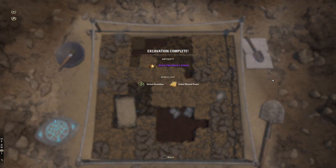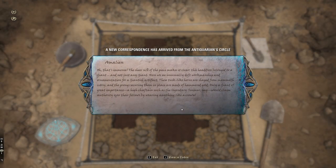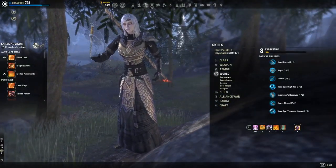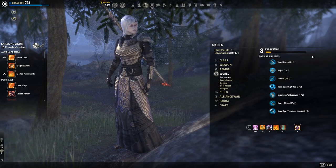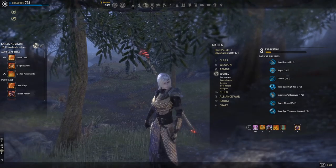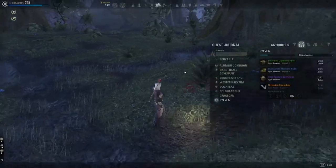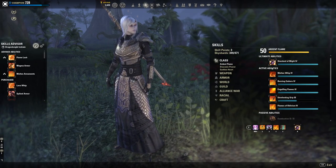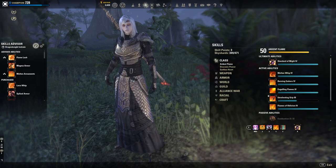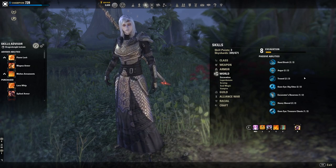That's the excavation process, and it's something you get better at the more skill points you have invested. For the harder antiquities you'll need more points in the Auger, Excavator Reserves, Heavy Shovel, and Hand Brush — these are crucial. It's complicated when you first go in, especially on higher-end antiquities, but hopefully those tips help. Let me know if you have any other tips for people in the comments below.